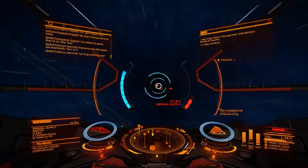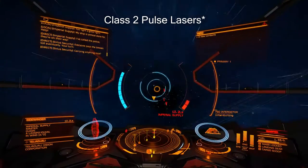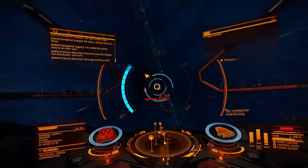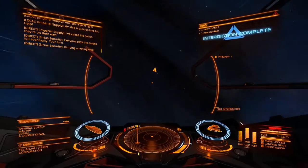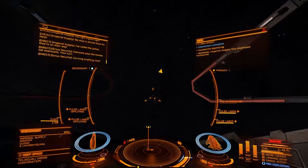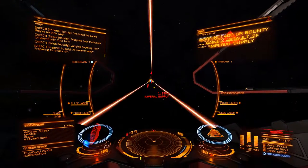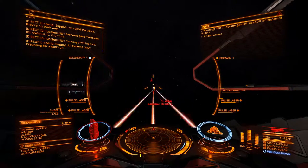I'm currently flying my Federal Assault Ship kitted out with all Class 2 beam lasers to not overload my power. Because if I do Class 3, they kind of just get overloaded and it's not really fun. So it's just sustainability — it's not the ultimate loadout, I know. But I don't have to go back to base to reload multi-cannons or cannons or anything like that.